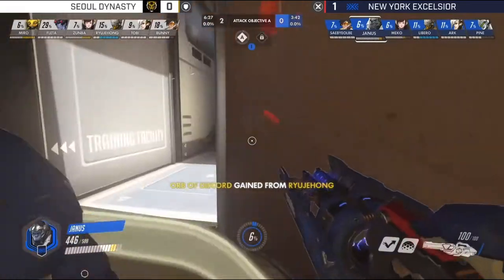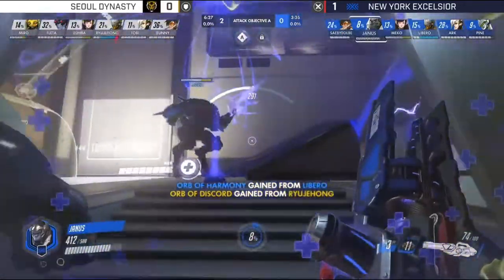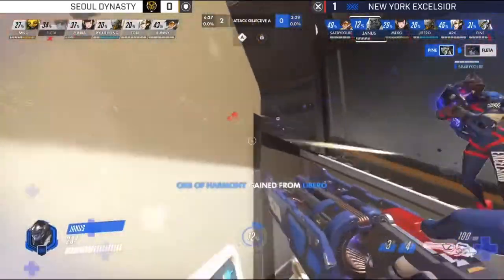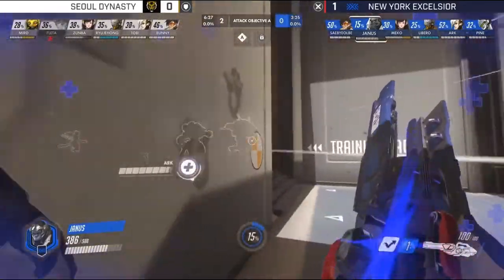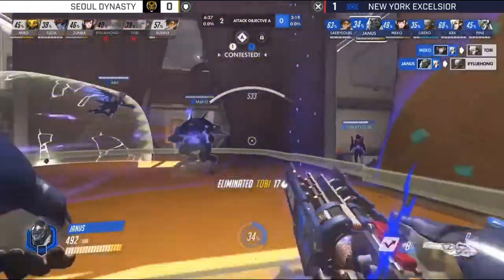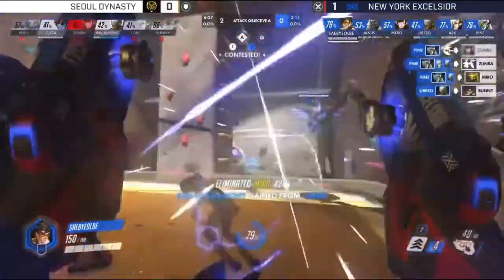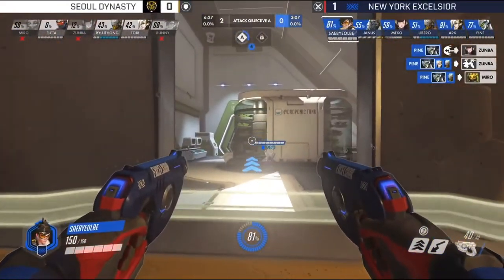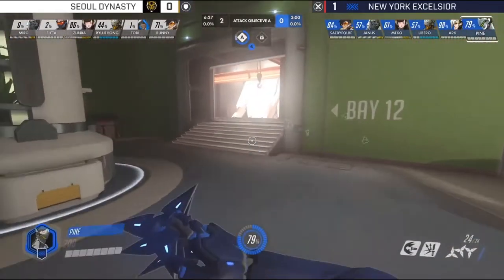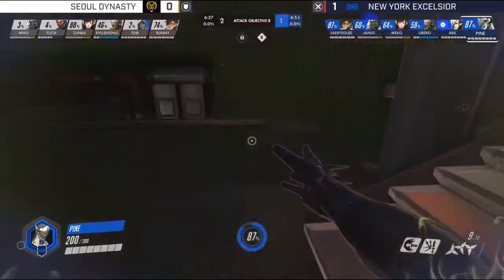NYXL want to try going around — Janus already on the point. Bunny manages to chunk Fleta down from the periphery. With Fleta dropped, it gets dangerous for Sol. Zumba got far forward, desperately burst healed. Janus keeps compounding the issue — Jehong falls, Tobi falls after. No healing available for Sol anymore. Janus jumped down onto Jehong, and from the left side by the mini health pack, Pine and SabieLB were working. As soon as Janus jumped in, the DPS worked around the backside. A very good A-take from New York.